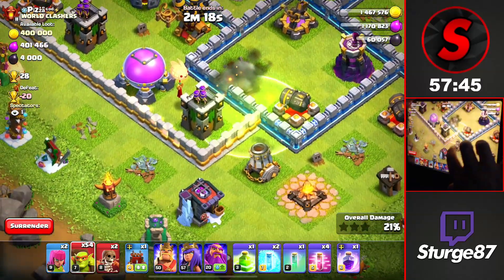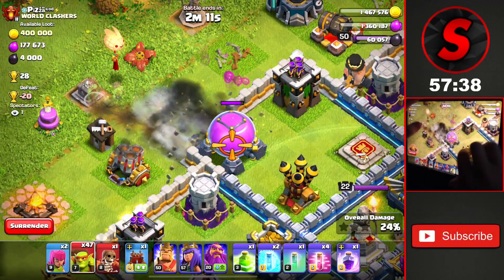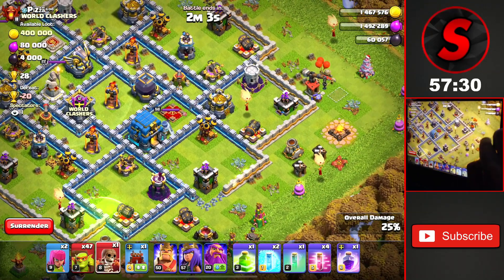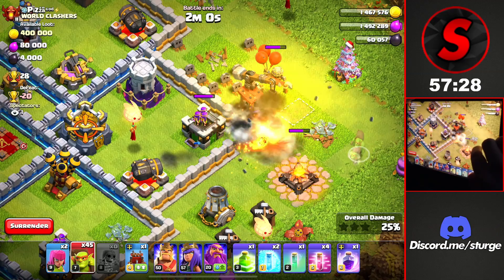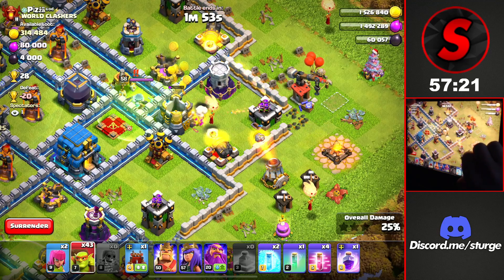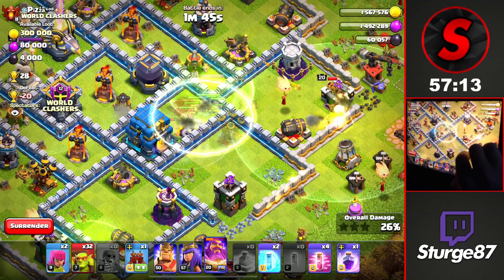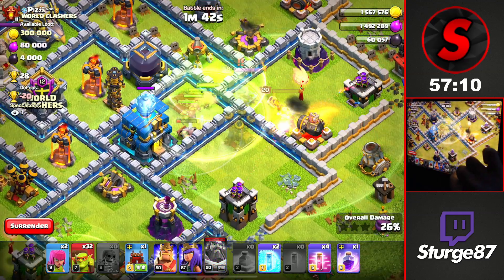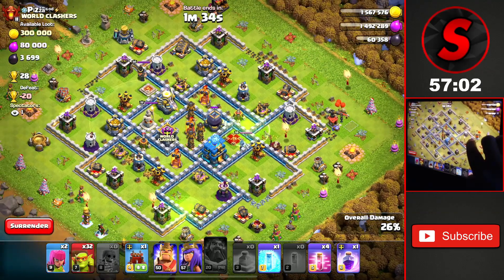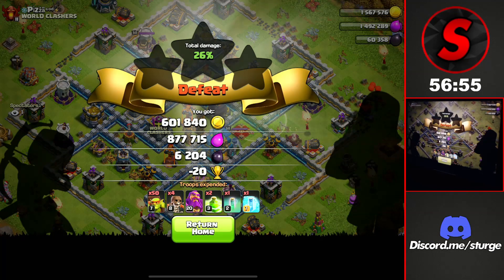I only have four wall breakers, so I can open four compartments. I drop one more toward the top left to take out the elixir storage, then place the final wall breaker toward the right to open the gold storage. I use the final jump spell to send goblins into the dark elixir storage and town hall. Unfortunately, a tornado trap in the core stops the goblins, so we miss out on 4,000 dark elixir and 300,000 gold — but still a decent first attack.